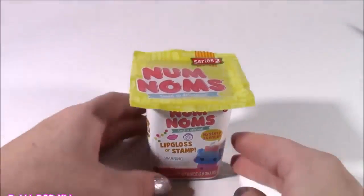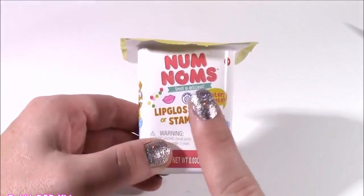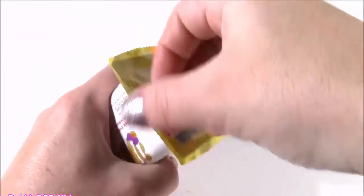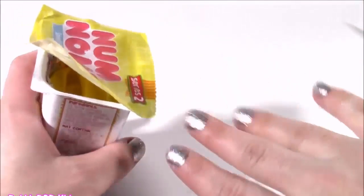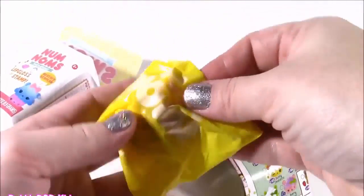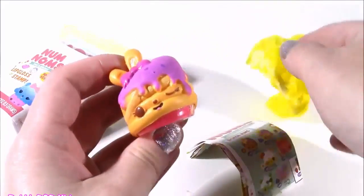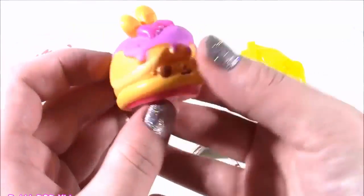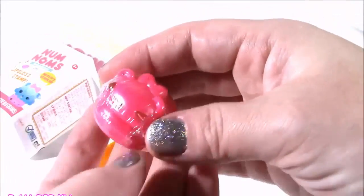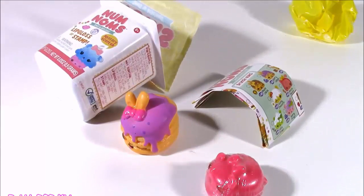Had to put this in the Bonanza — it is a Num Noms. I'm definitely familiar with these, I open them all the time. Most of the time I get the stamp even though I want the lip gloss, so hopefully we're getting some gloss today and a new Num. Here is our collector's guide. Here's the baby open — what are we going to get? This looks like a new one. I think it's pancakes — yes, I think I finally got one of the brunchy ones. And we hit the jackpot — we got a lippy! Every single time I open one of these little blind boxes, I get either a cupcake Num or an ice cream, and I finally think we got a brunch.